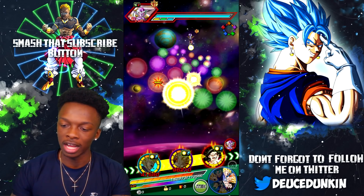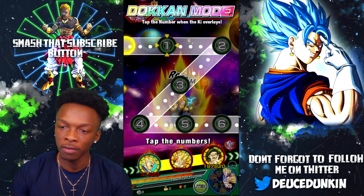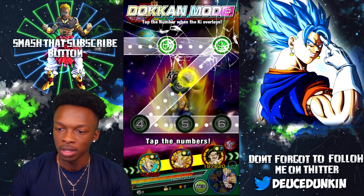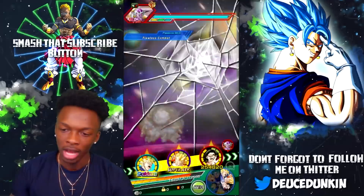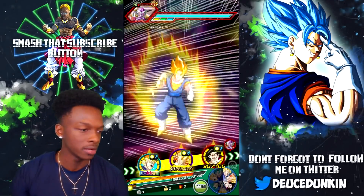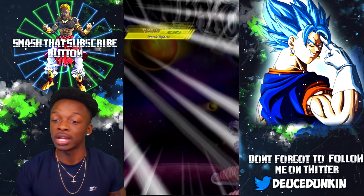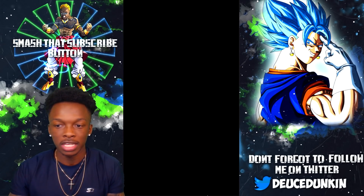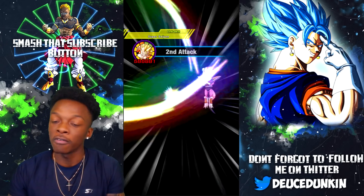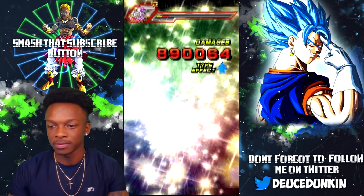We're just about to destroy Frieza right here. Vegito should get him out of the way, just like that. Let's keep Gogeta up here — Frieza's done, guys. Dokkan Attack — and I'm on an emulator right now so hopefully I don't mess this up. I'm an idiot — I fucked up. I just said I was going to try not to mess up and I messed up. But this is still going to kill him. Gogeta's going to sweep the floor with him real quick.